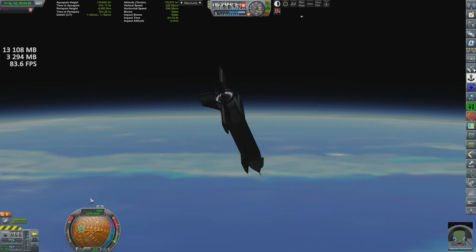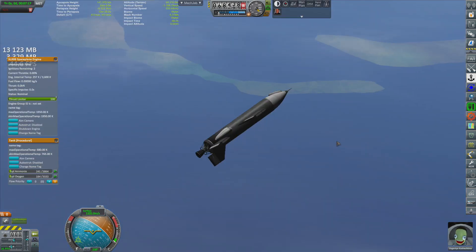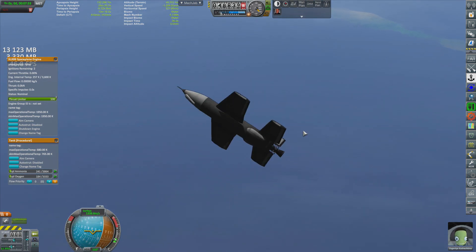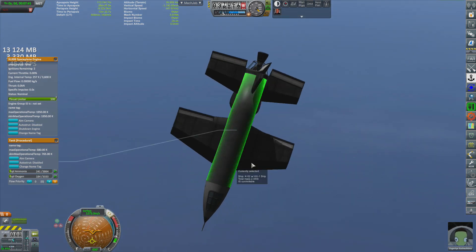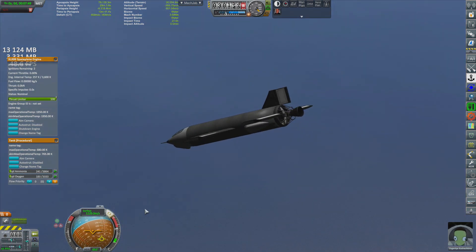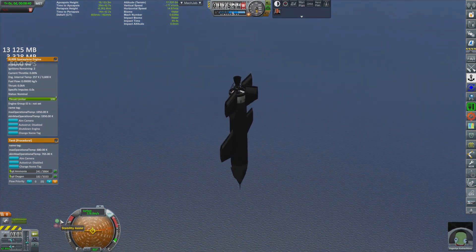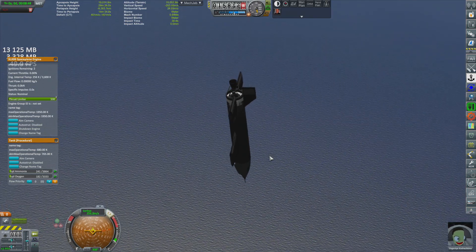The only real problem was the lack of reaction control thrusters. This meant re-entering the atmosphere was basically dead weight re-entering the atmosphere. I had absolutely no control until we hit the thicker parts of the atmosphere, but until then it was left in a deadly spin, which I'm sure the pilot did not enjoy one bit.